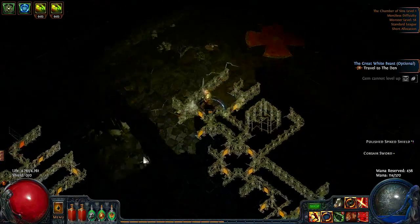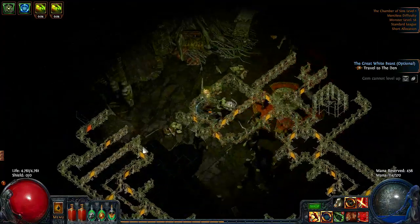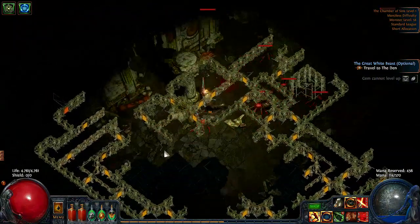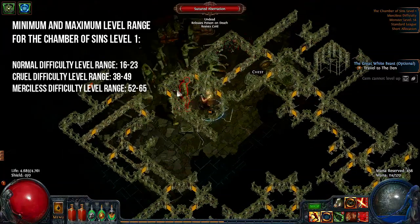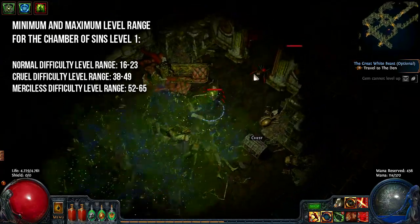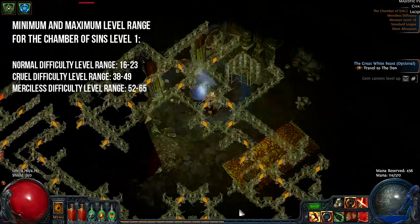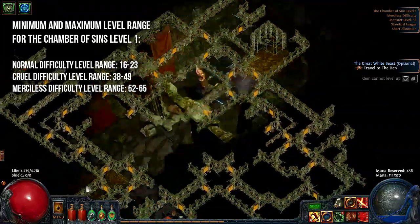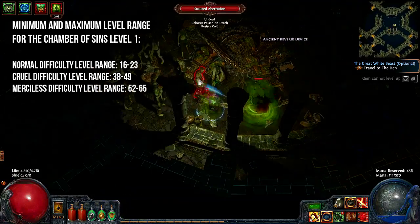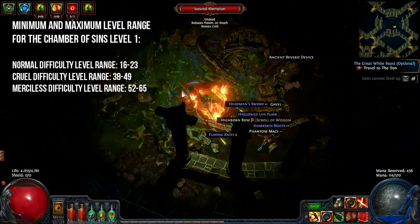The only thing you need to be aware of is the poison cloud the zombies drop on the ground on death, and the unique zone boss Plague Wretch who spawns in the middle of the zone. So keep your eyes on your health pool at all times if you want to fight him. The Chamber of Sins is either a level 19 area on normal, 43 on Cruel and 58 on Merciless. On normal you can farm it between level 16 and 23, on Cruel between level 38 and 49, and on Merciless between level 52 and 65.